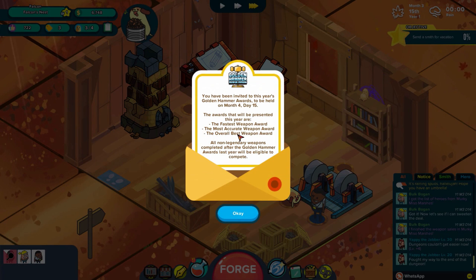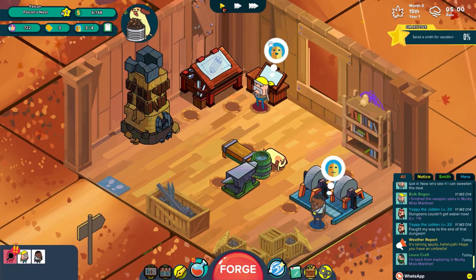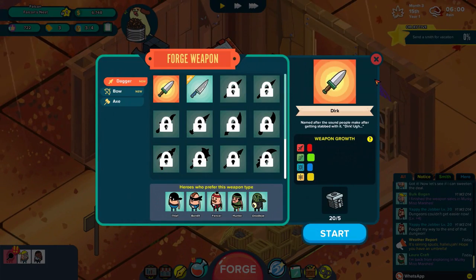I think we unlock vacations - yes we did! Alrighty: you have been invited to this year's Golden Hammer Awards, to be held on month four, day 15 - that's gonna be in exactly a month from now. The awards that will be presented are the fastest weapon award, the most accurate weapon award, and the overall best weapon award. All non-legendary weapons completed after last year's Golden Hammer Awards will be eligible to compete.